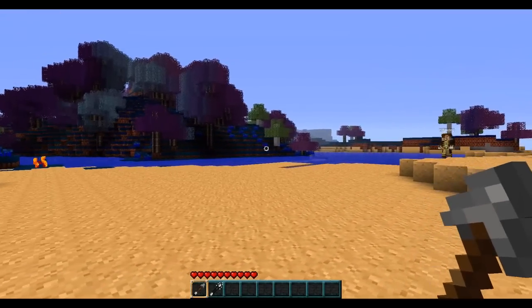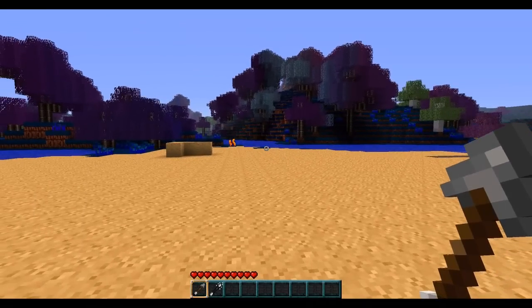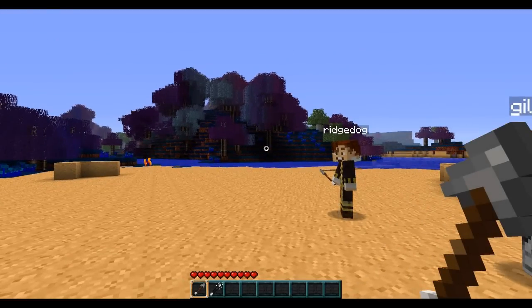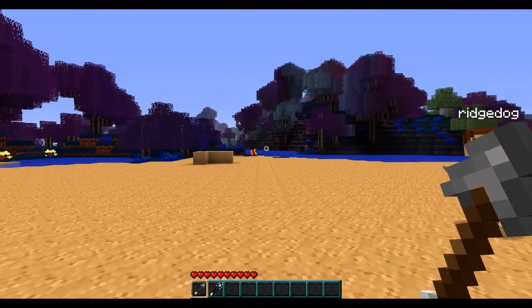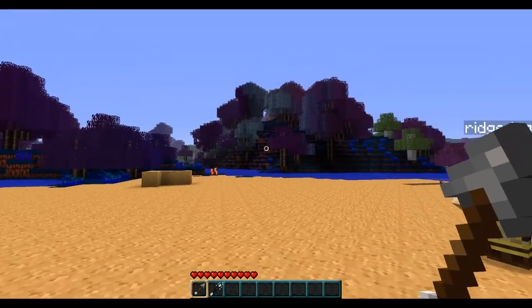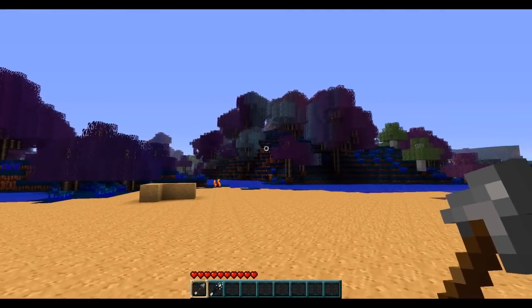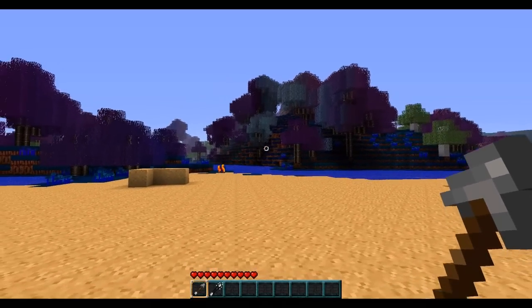So, what we're going to be doing is sort of freestyling it. We're going to be using some of the VoxelSniper brushes to build some, hopefully, cool landscapes right around us. VoxelSniper is basically a plugin developed by the VoxelBox that allows you to use preset brushes to make really large-scale adjustments to terrain and, in turn, make some cool stuff.